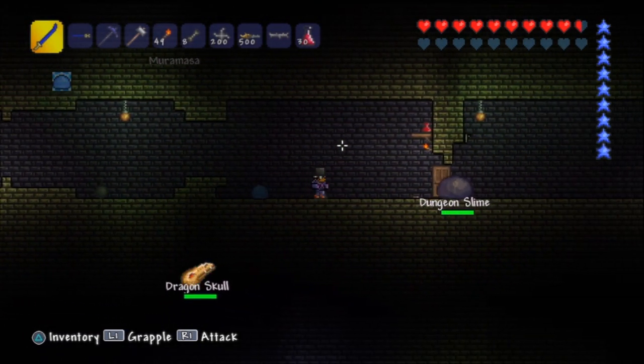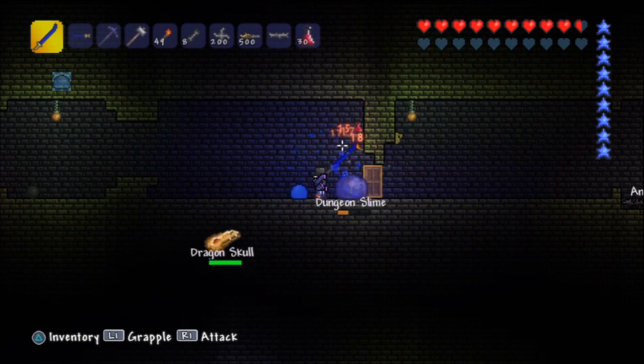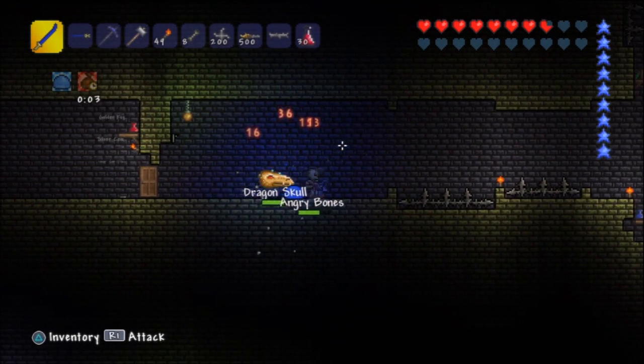You got the spike balls — oh, dungeon slime! Yes, this is exactly what we needed: a golden key. I love dungeons.